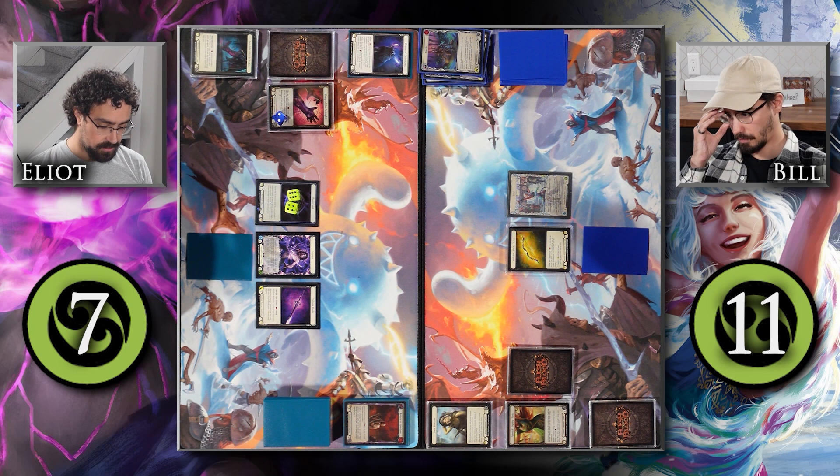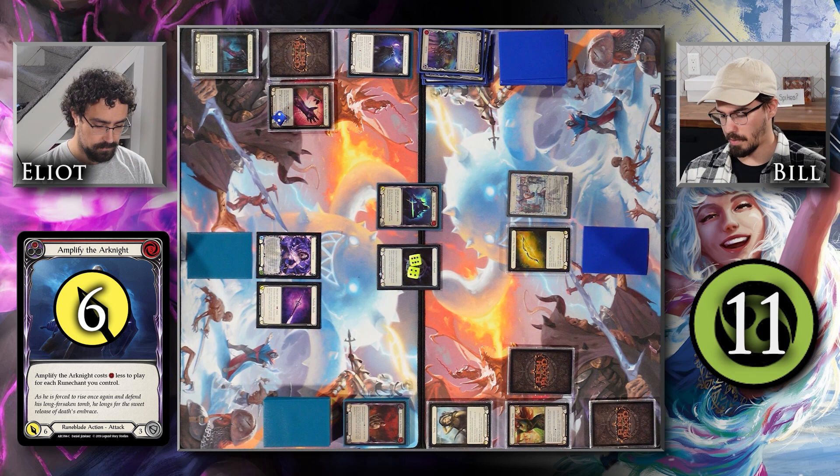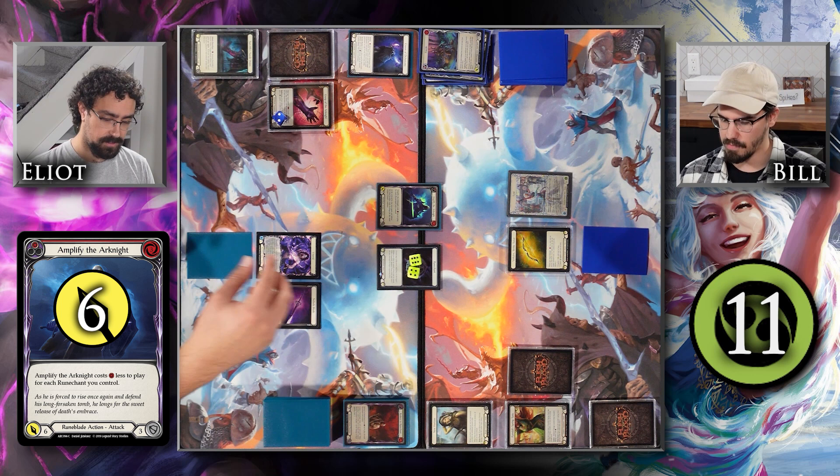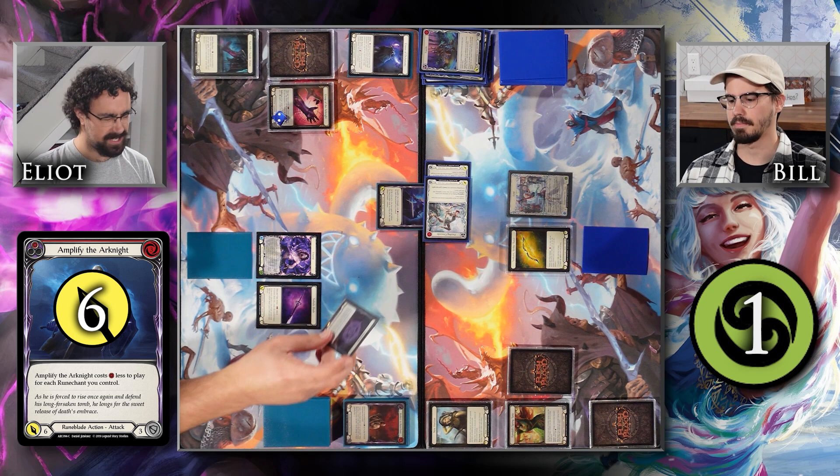I will defend 5. Do you have any attack reactions? No. I will Reduce to Runechant — it is a yellow one, so it will make a Runechant, and the total being blocked right now is 8, so you will take 2. Yes, I take 1 and then 1 — it deals that much plus 1. I'm going to arsenal this last card in my hand and draw up. Alright, last remaining card in my hand is a pretty good one: a red Amplify the Arknight. That will crack these 10 Runechants and come at you for 6. I don't have Arcane Barrier currently because I broke my gloves, so I will take 10 from the Runechants. I will then block the Amplify the Arknight for 6. That is my turn.